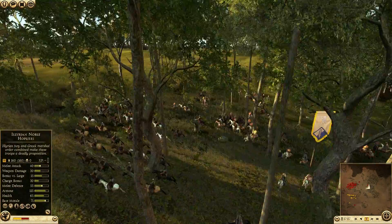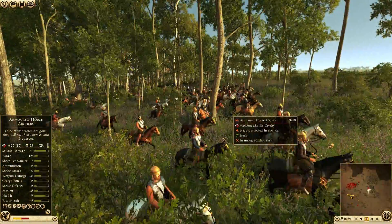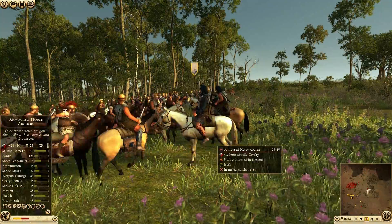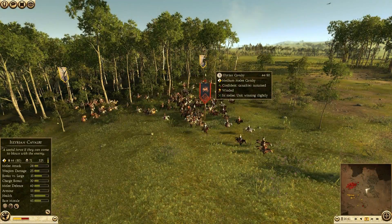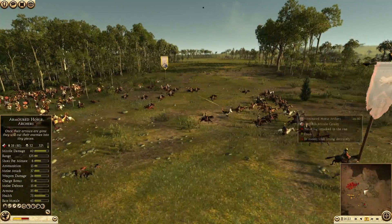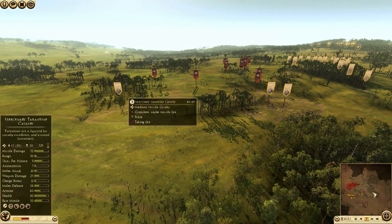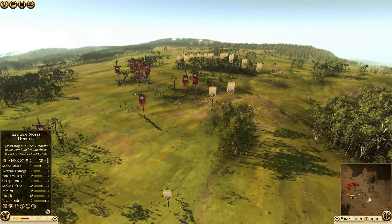The horse archers are classified as medium missile cav, same weight class as my Illyrian cav, so they should have similar speed. I totally catch this unit and even in melee combat at half strength, with javelins coming in, I think I should have been able to destroy them. But it's getting close to his reinforcements — he was bringing up militia hoplites. I had to run one unit out of the forest because his other horse archer unit spotted it and I wanted to save it.